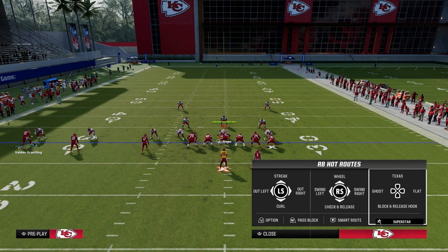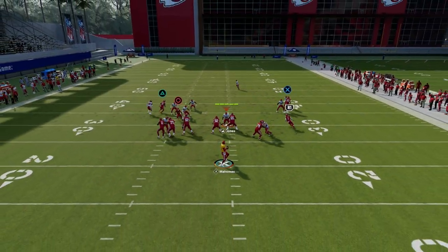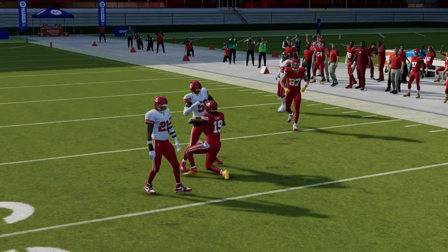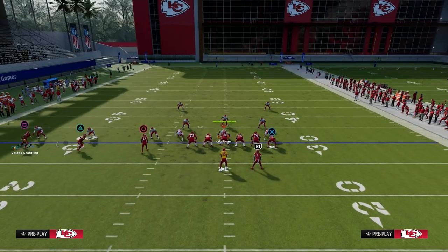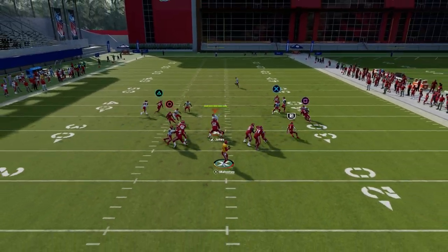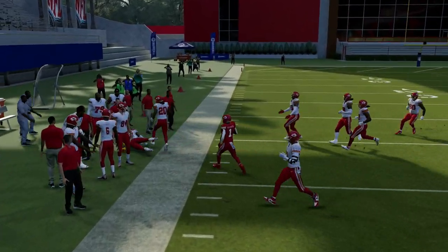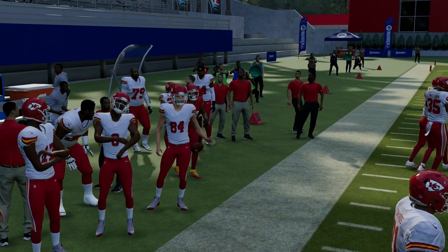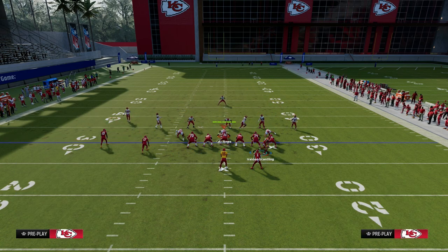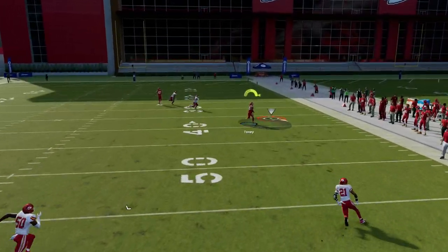A lot of people have Backfield Master right now. You can utilize the Backfield Master running back apprentice route where you put the running back on the Texas route, and you can utilize that in the same way, shape, and form that we're utilizing motion slants out of this formation. This introduces variety so you're still basically running the same concept, just now with the running back in motion instead. Zigs are super good, and the zig, sharp cutting post, and a backside slant really do a good job of breaking down a lot of the ways people like to play defense this year. Trips Tied In as a whole makes this a lot better against man and gives you routes that really break down the defense.